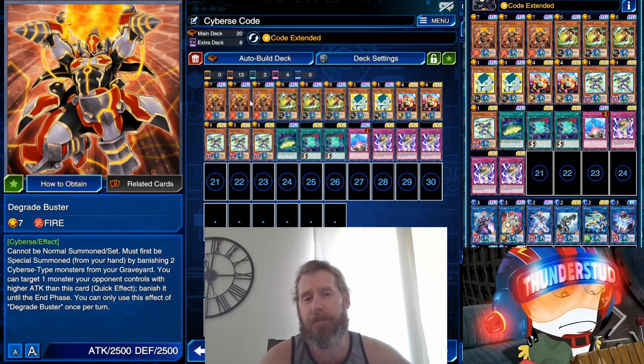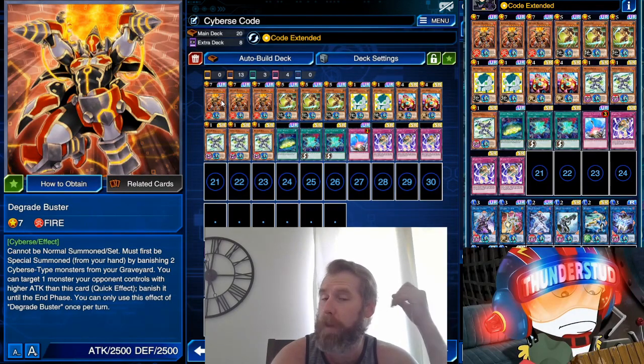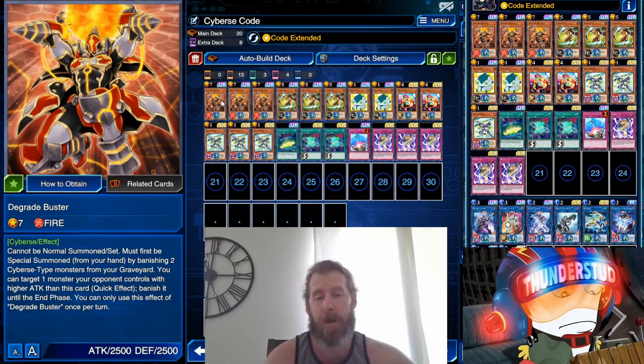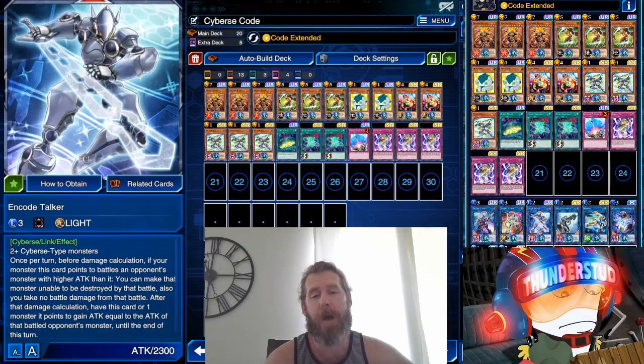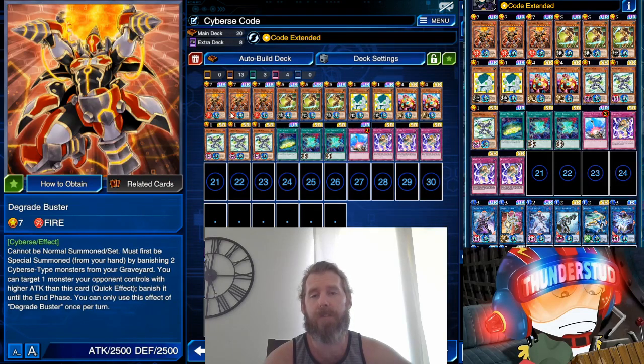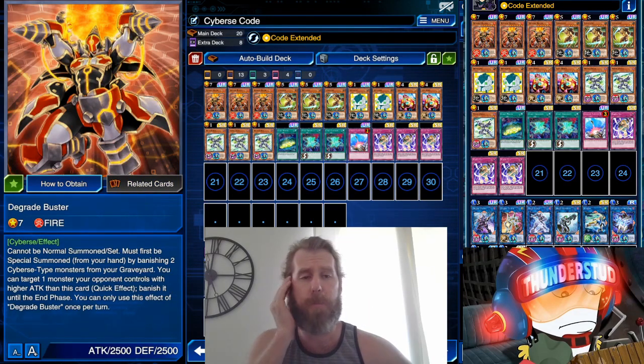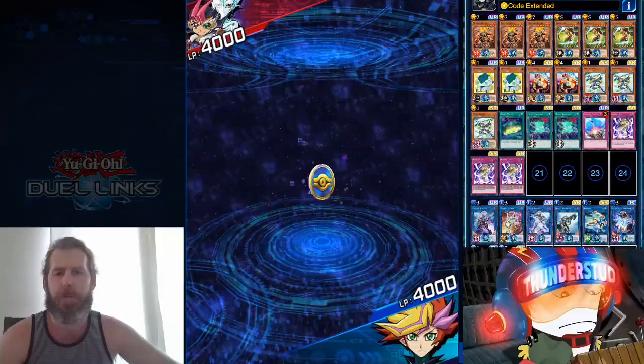It's finally time to shine for Degrade Buster, guys. It's so strong — it's definitely going to be in whatever I think will be the strongest Cyberse deck, because he's just better than most link monsters this deck can possibly put out. You get the fuel to use him so much more easily — everything discards and they're all Cyberse. Quick effect: banish anything with ATK higher than yours. He's at 2500 ATK — such a crazy monster. We'll let the deck's plays speak for themselves.